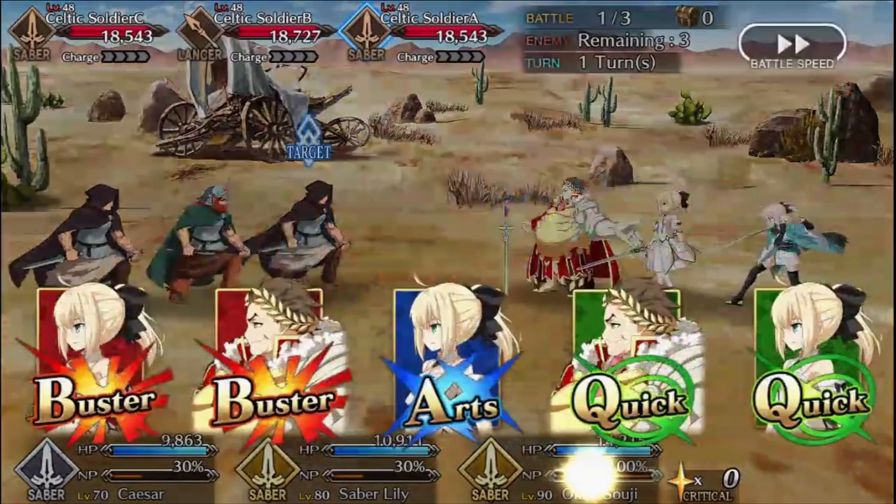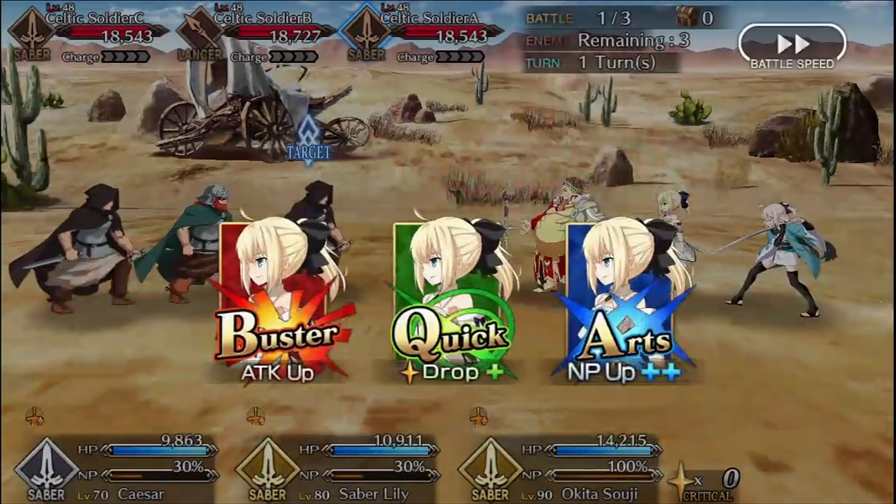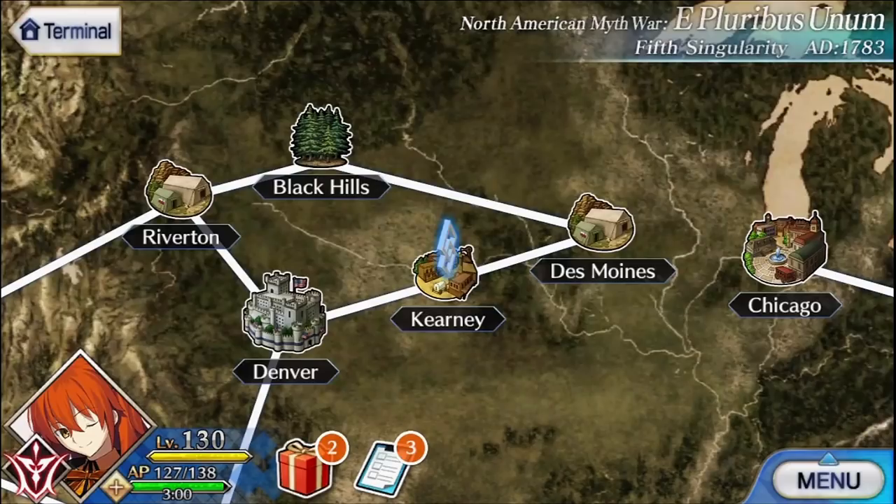The next material is the War Horse's Small Horn, or just Horns. They're a gold drop from the Bicorn enemy that can only be found in the Kearney node with a 12.7% drop rate.